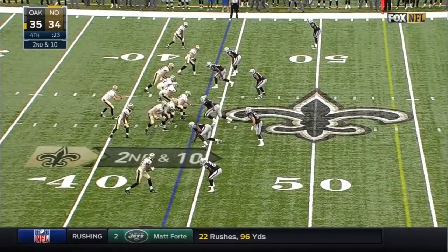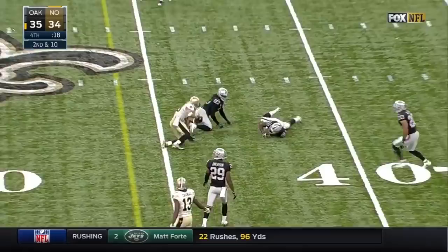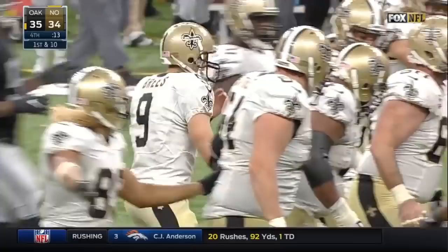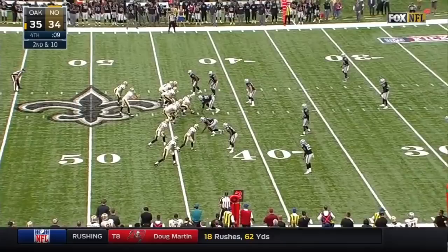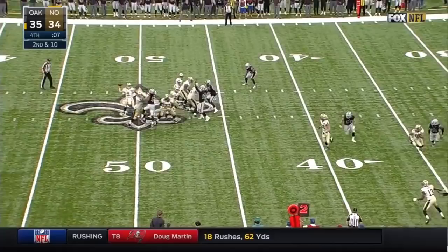They've got to clock the ball — they're on the Raider 44-yard line. 14, 13, 12, 11, 10, 9, 8. He clocks the ball at 9. They can run one more play, and it's got to be an out cut — they're out of timeouts, they can't catch it in the field of play. Brees back, looking right, throwing to the sideline — incomplete. He went to Coby Fleener, covered by Ben Heaney.